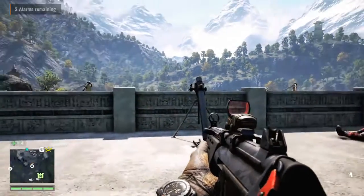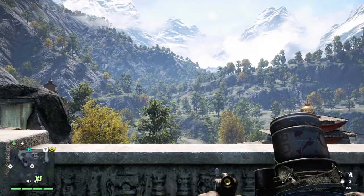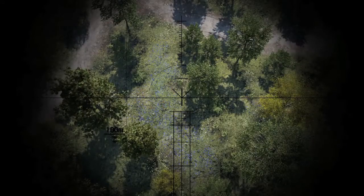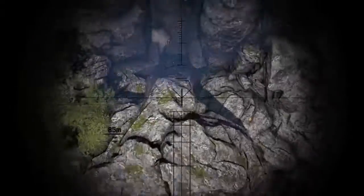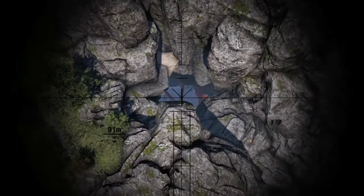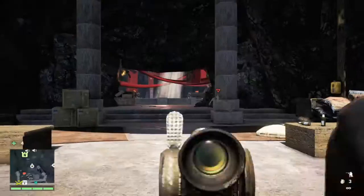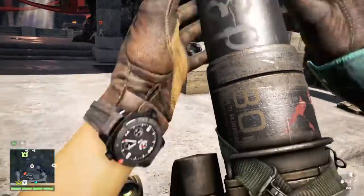What you want to do — and you don't have to do this first, you could take out the alarms first — what I did was get this mortar cannon and turn it around to the centre of the building. There's a big hole in the centre of the building where the smoke comes out of the mountain, and you can see that hole there. That's where the two alarms are, so I fired into the building to distract everyone and take out a few guys so I could then go and take out the two alarms.